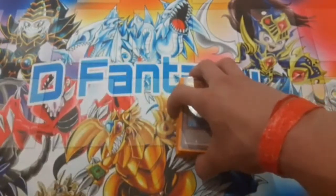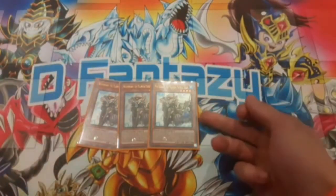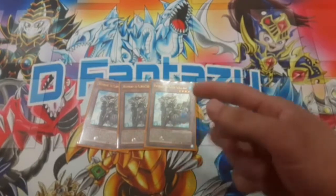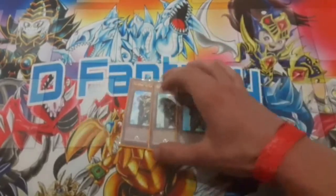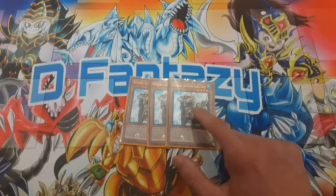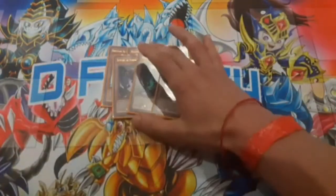Starting with the main deck, we're running triple White Beard. White Beard has a quick effect on your opponent's turn — you special summon a Plunder monster from your extra deck with the same attribute as a monster your opponent controls or has in their grave, then equip White Beard to it. His best effect is that if he gets sent from hand or main monster zone to the grave, you can special summon any Plunder monster from your deck, though it locks you into Plunders. Instant three-of for sure.